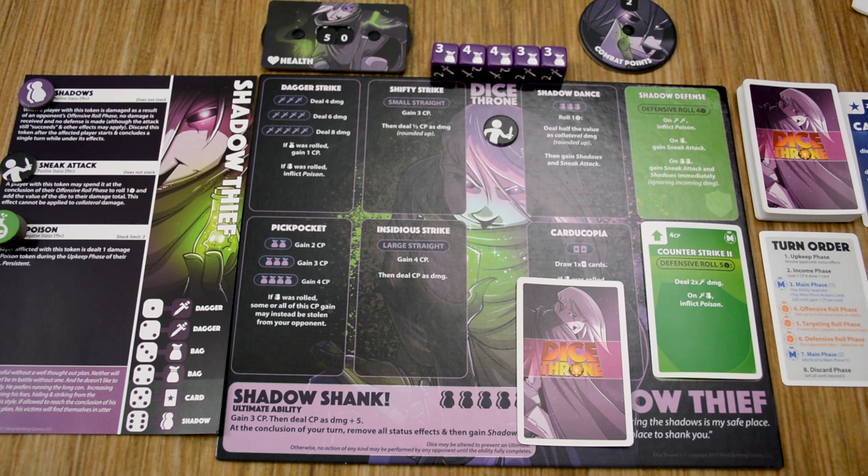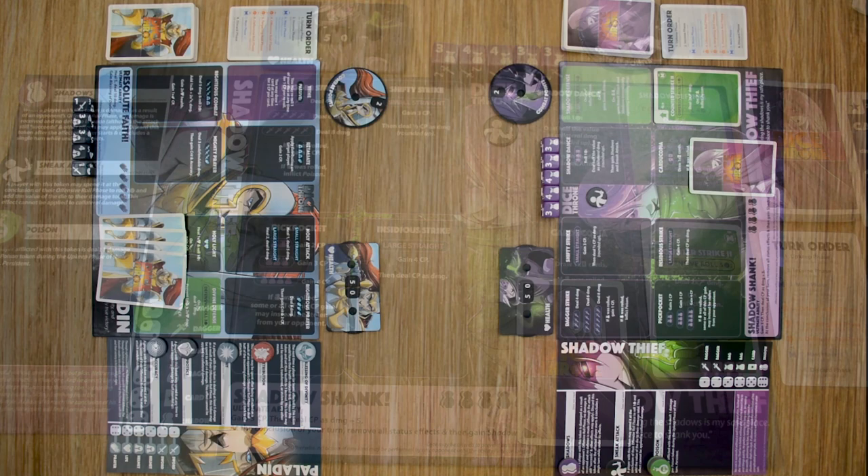The final phase of the player's turn is the discard phase. At the end of this phase, you must have six or fewer cards in your hand. If you have more, you must sell them before the end of your turn. Once you meet those criteria, we're ready to move on to the next player's turn.